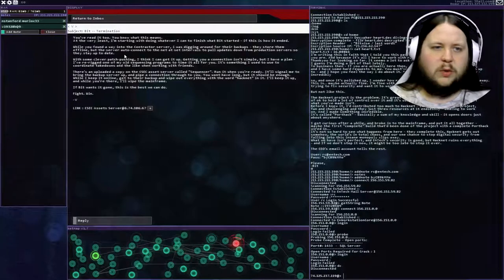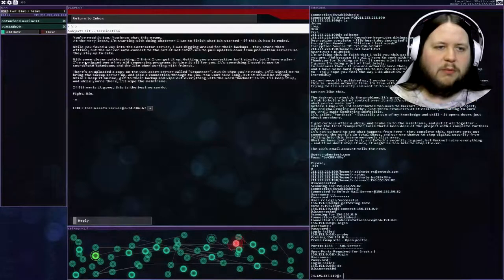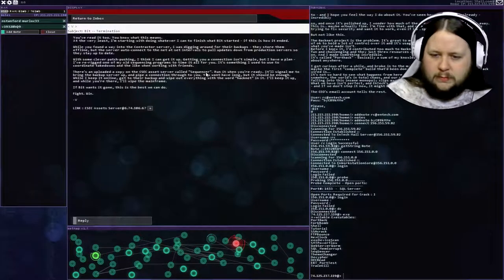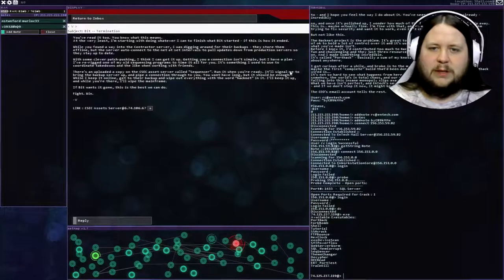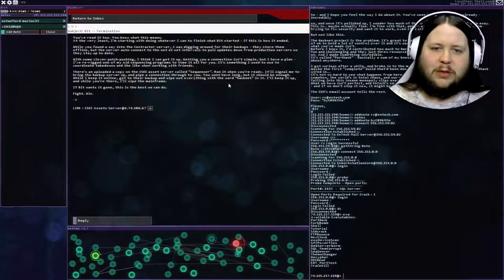You've read it too - you know what this means. At the very least I'm starting with doing whatever I can to finish what Bit started. While you found a way into the contractor server, I was digging around for their backups. They store them offline, but the server auto-connects to the net at set intervals to pull updates down from production servers so they stay up to date. With some clever patch pushing, I think I can get it up. I've re-rigged one of my old sequencing programs to time it all for you - it's uploaded on the CSEC asset server called Sequencer. I already have that.